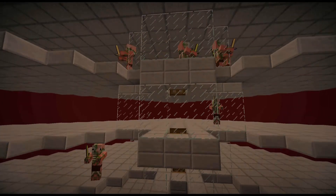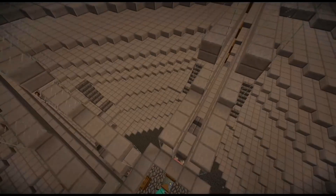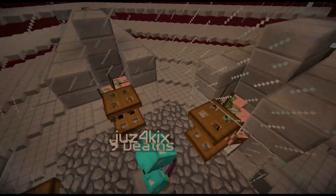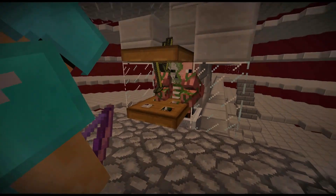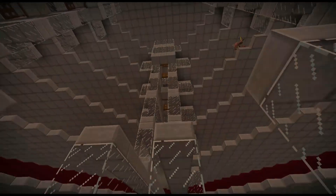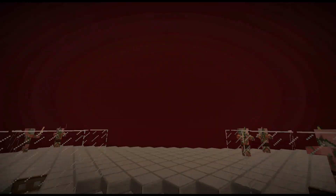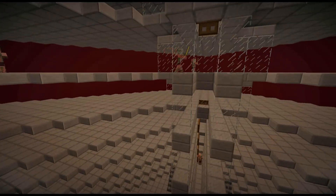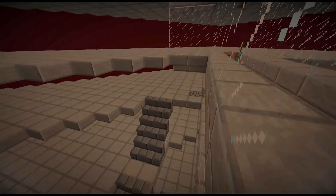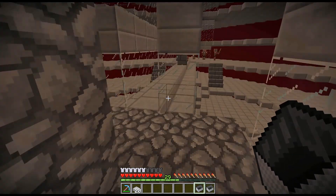I shot one of them up on the top level. Give them a swipe with your sword — nothing. What's down here is aggroed, and they're definitely not more than 35 blocks away from the ones down here. More testing ensues — creating more work for myself is a habit of mine.